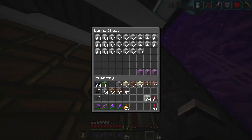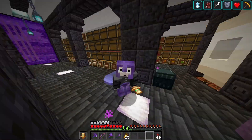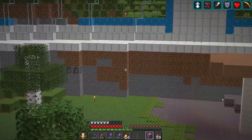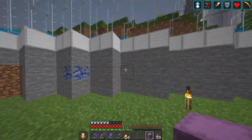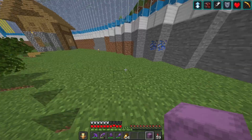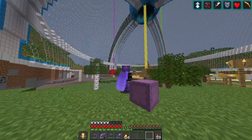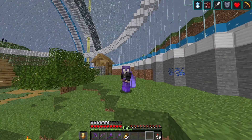Now I need to decide a block to fill out those walls up the top there. I'm not sure what block I'm going to use, so I'm going to spend a little bit of time in my storage room and figure it out. Basically I'm going to rip out all of this wall and just use iron, because there's iron there and I think it might look all right — iron looks strong.